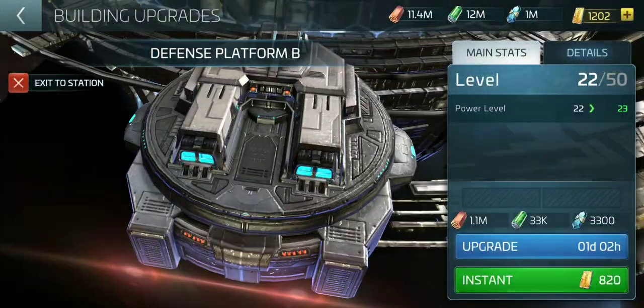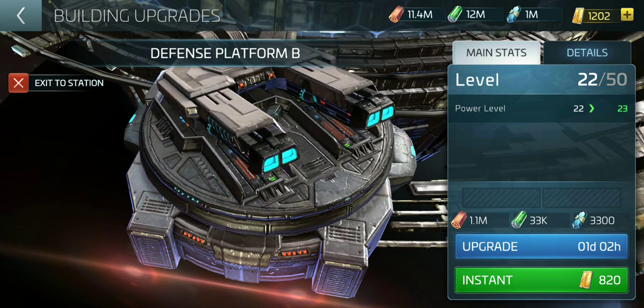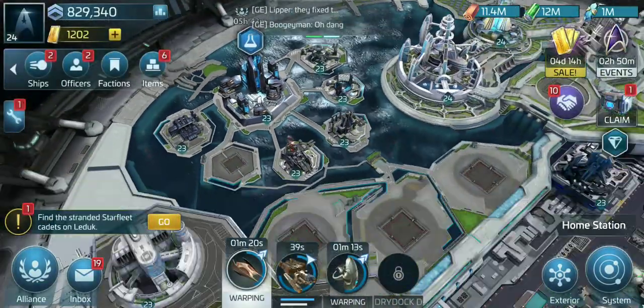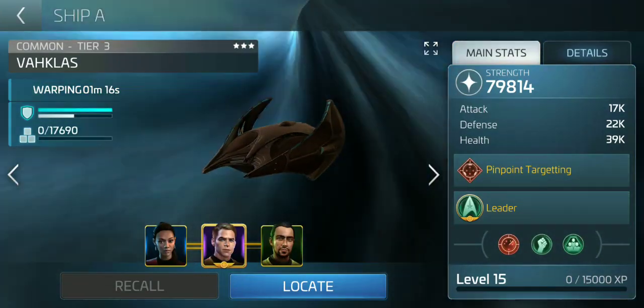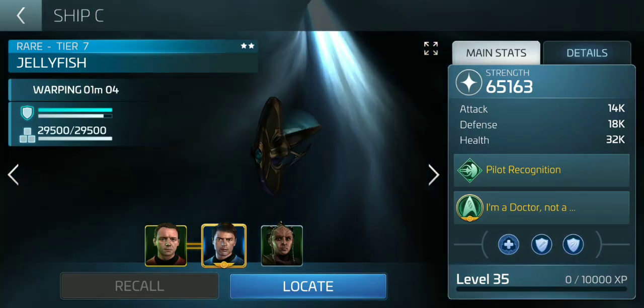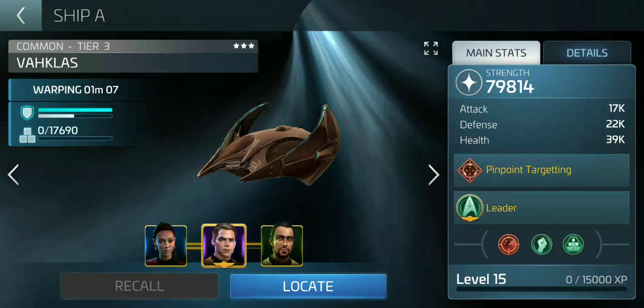It takes 1.1 million parts still per level so I need the resources pretty bad. My ships are decently strong — 80k, 48k, Jellyfish at 65k, Kira I think is 74k.